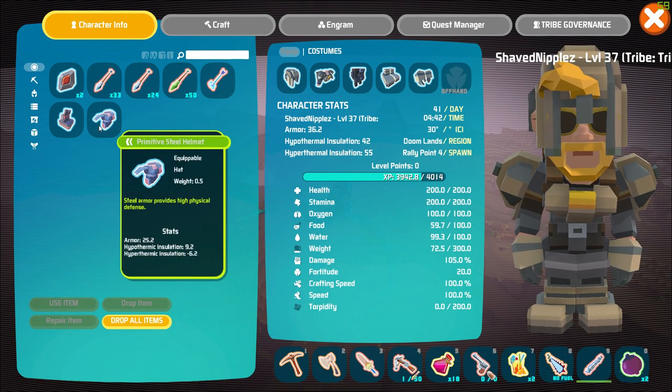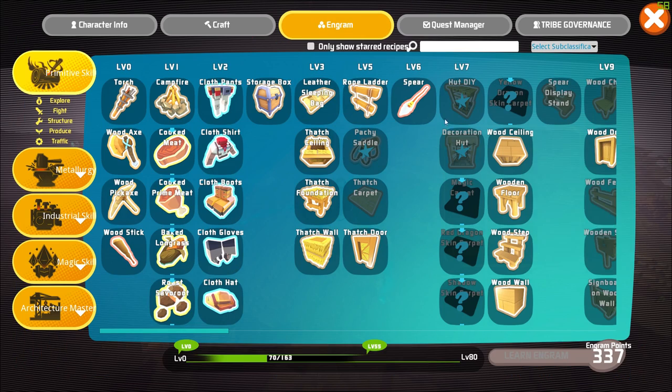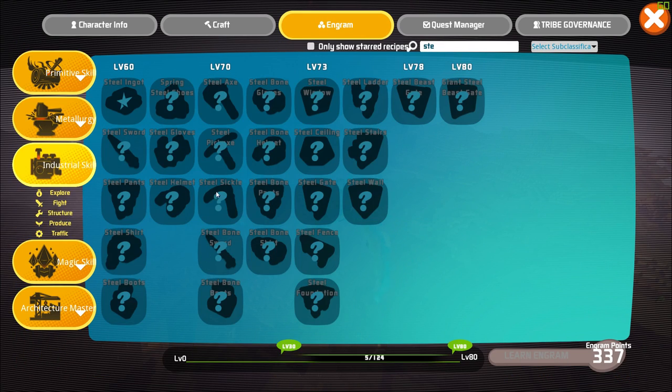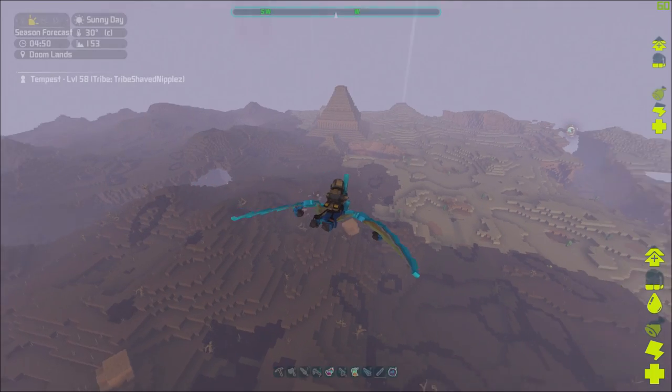You might be wondering, it's just a primitive steel helmet and primitive steel boots — but if you actually type steel into your engrams and go to the industrial skill, you'll see that you have to be level 60 to get steel at all. And I have this at level 37.